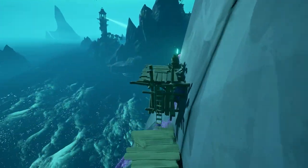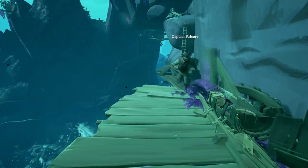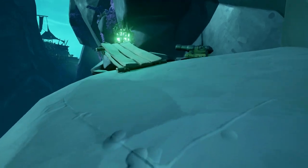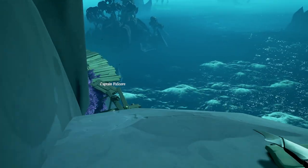You will find yourself once again at a dead end with a brazier, which is also going to reveal another brazier on the other side once it's lit up. Go back to the Northern Lighthouse and move the beam left towards the brazier.